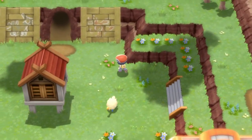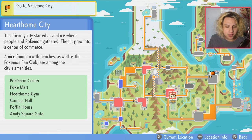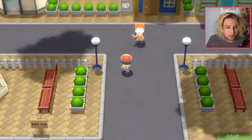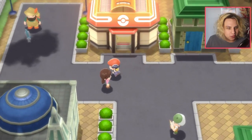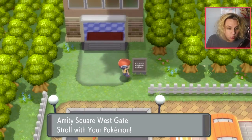In this video I'm going to show you how to walk around with your Pokémon in Brilliant Diamond and Shining Pearl. The first thing you're going to want to do is make sure you've made it to Hearthome City — it's the city with the contest halls. Once you're here, go to the left past the Poké Mart, up past this church, past the Pokémon Center. It's all the way in the left corner and it's going to be Amity Square.